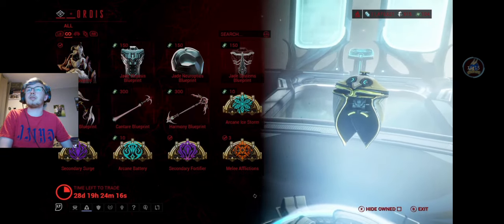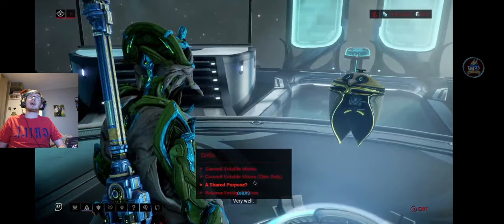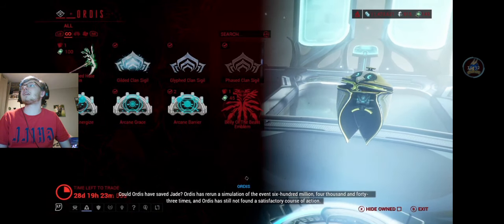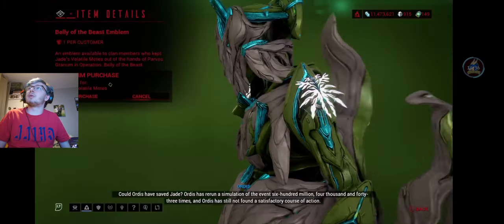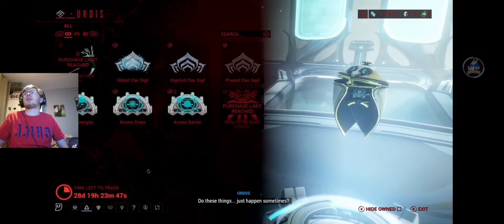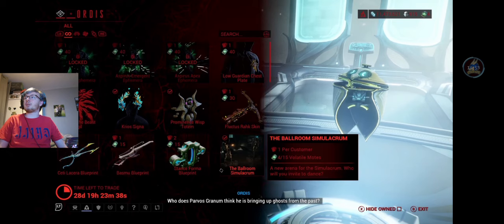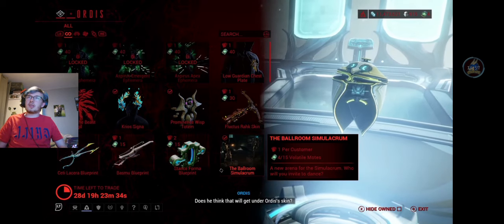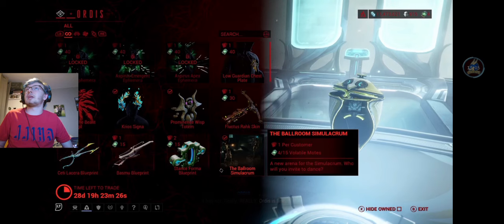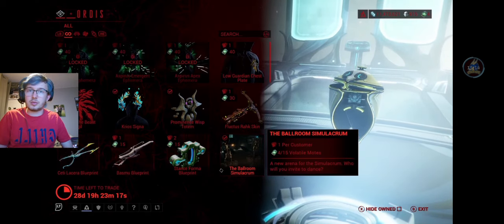You can also buy some Arcanes from the Vestigial Motes. You also have Commit Volatile Motes and Commit Volatile Motes clan-only, where you can buy different things. For example, I'm now going to buy myself a Belly of the Beast emblem, and I'm also going to buy the Enlightened Hate skin - those are quite cool. There are also the clan sigils, and more Arcanes you can buy. There is also the regular Commit Volatile Motes option where you can buy another Simulacrum - the Ballroom - the Stant Transformer, more Arcanes, Basmoo, Seti Lacerra, the Fluxus Rockskin, Promise Wisp Totem, Creos Signer, the Belly of the Beast sigil, a Guardian chestplate, and when unlocked, the Aspirus Ephemeras. So keep your eyes out for when those come.